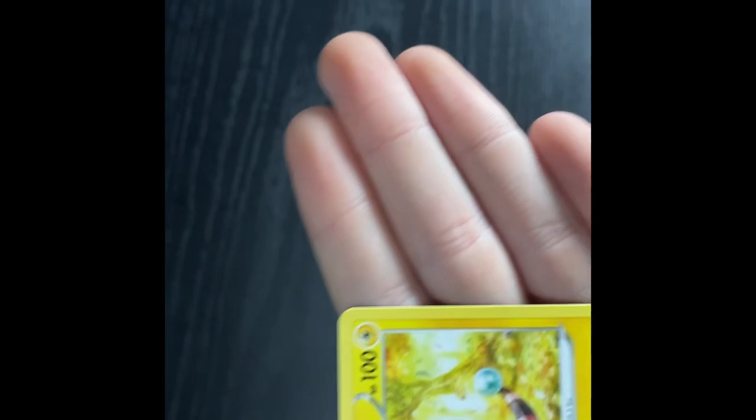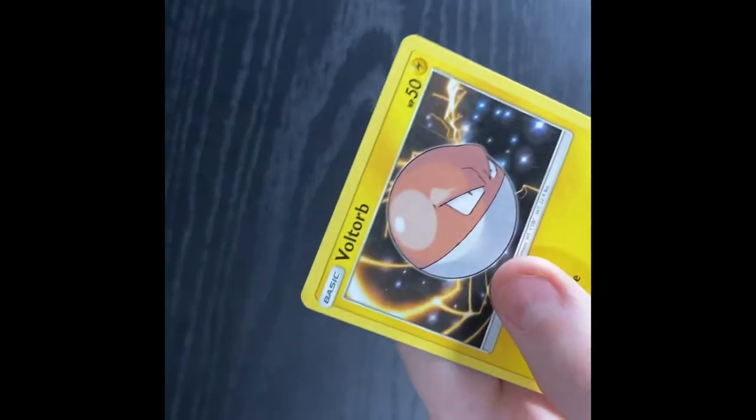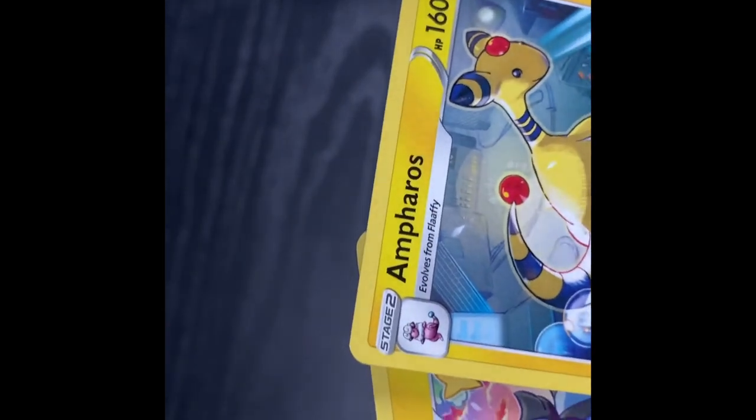A Tentacruel. Flaffy — I actually like this evolution line because it goes from a sheep to a pink one. Who does not like pink. Another Flaffy. A Voltorb Warp. Joltik. Chinchang. Eelektross — very nice art, Single Strike. Hitomonlee — it's gold, it's like solid gold. Luxio. And Ampharos or Ampharos — you guys know names. I don't. It's okay though.